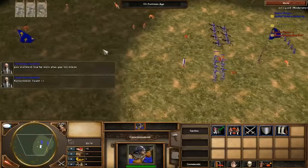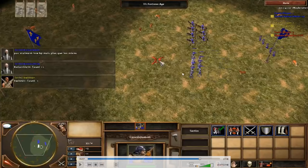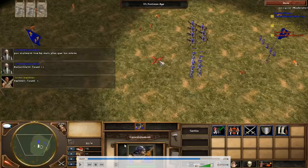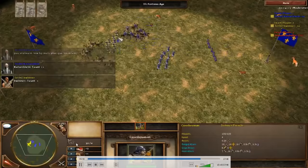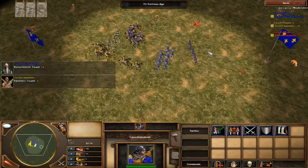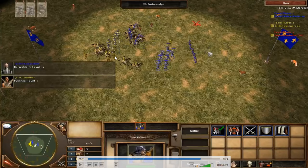Round 13: Crossbow, Uhlan, and Doppelsöldner. Doppelsöldners are really strong in this matchup — Uhlans die very quickly to them, and crossbows also die to Doppels if they get close. So you need to be very careful that your Uhlans and crossbows don't run into the Doppels, while keeping your own Doppels in a good position. I poke with crossbows and bring my Uhlans in for a little swing on his crossbows, then pull them back when the Doppels come.